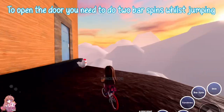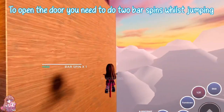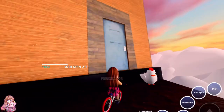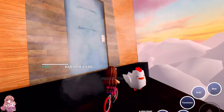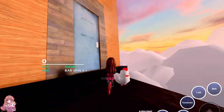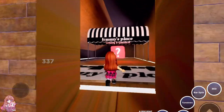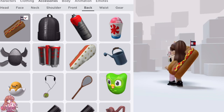Now to open the door you need to jump and do two bar spins. It may take a few tries. Once the door opens you will get a badge and the item will be in your inventory.